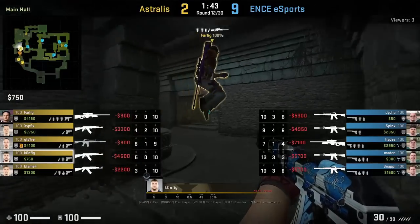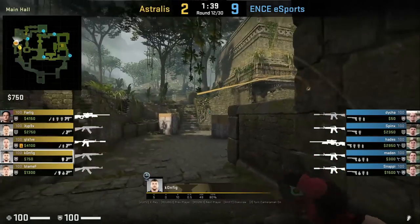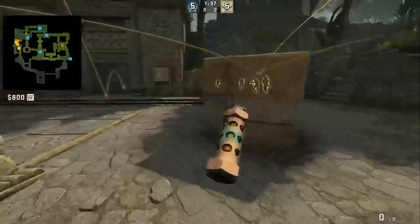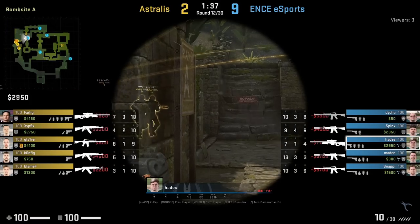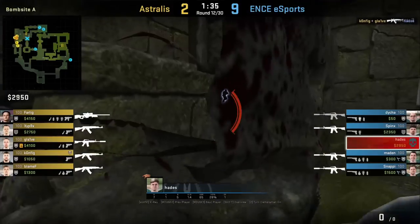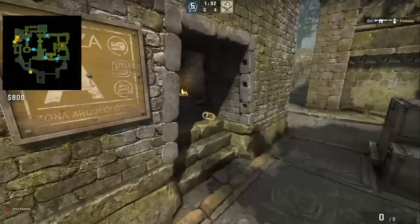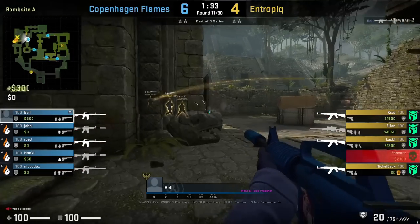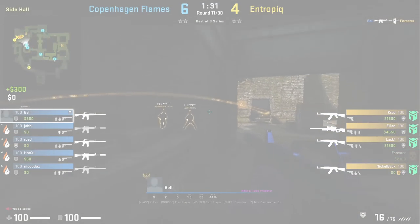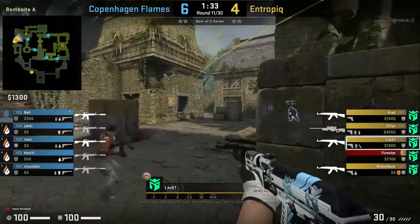One of the most common positions CTs hold on A is near donut to watch main. A useful flash for this is throwing it off the wall straight ahead of main — it won't blind you as you enter but blinds anyone holding near donut, and it also flashes anyone playing triple. Lackey flashes the donut player by throwing inside temple, blinding Xiphon and pushing him back. These temple flashes will blind anyone in temple but won't blind CTs back site, and won't blind you as you entry out main.